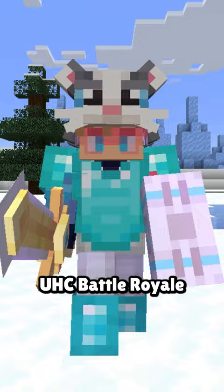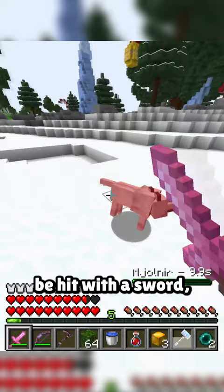This glitch makes wolves more overpowered than wolf armor ever could. Feinberg was playing UHC Battle Royale when his opponent showed up with what appeared to be an invincible dog — it was stuck in the dying animation, couldn't be hit with a sword, and even survived a TNT minecart, making it impossible to counter.